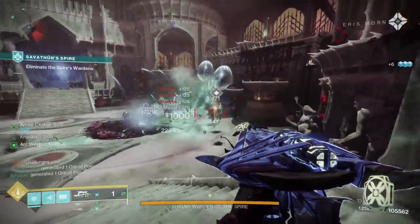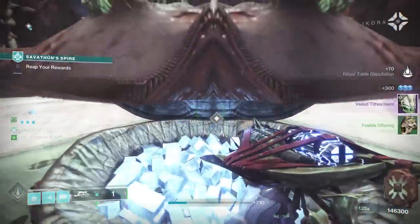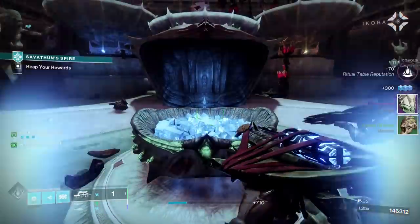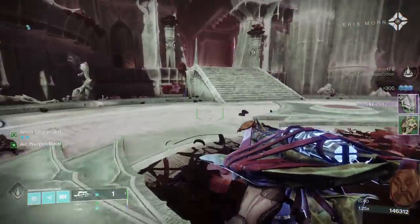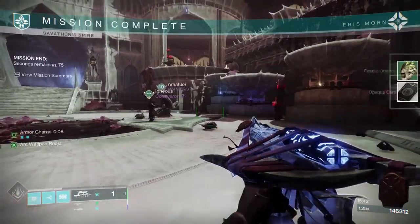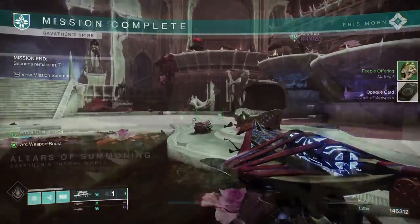Importantly, upon completing a Savathun's Spire run, you're going to get those different offerings as well as potentially an opaque card. We're going to talk about cards in a bit, but now let's talk about the second important activity: Altars of Summoning.